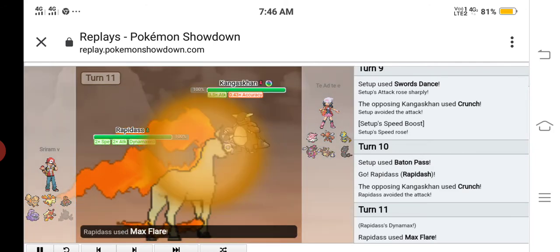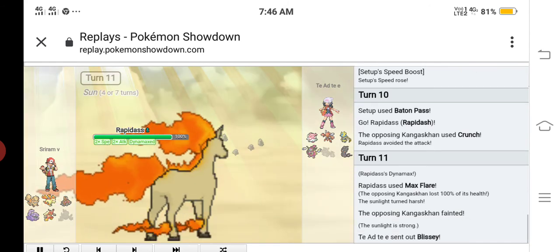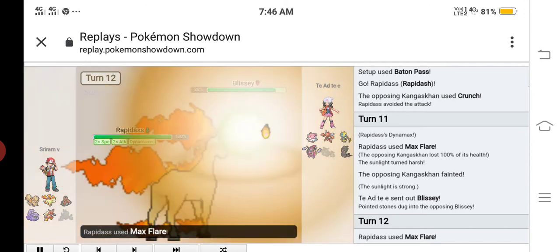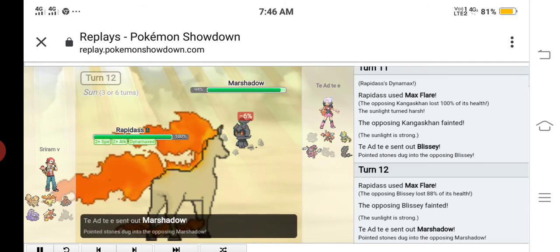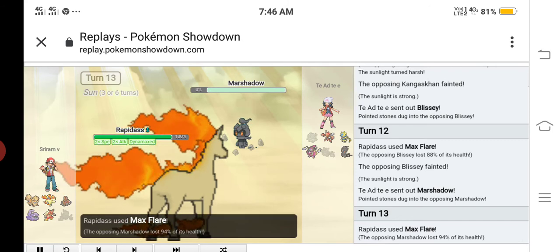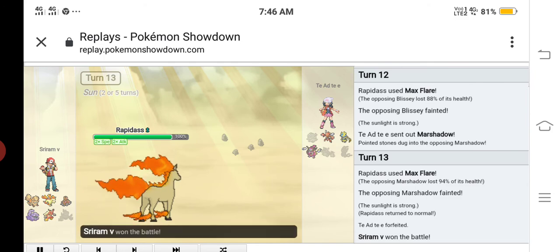My opponent used Crunch and I Dynamaxed my Rapid. I used Max Flare, taking care of Kangaskhan. My opponent sent out his Blissey — I used Max Flare taking care of Blissey. My opponent then sent out his Marshadow, weakened by Stealth Rocks, and I used Max Flare to take out Marshadow. My opponent ran — that's it for you guys, I'll see you next week!